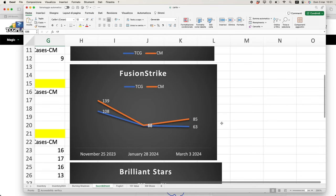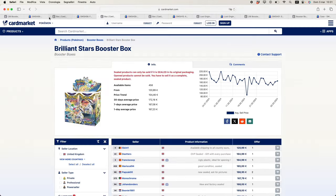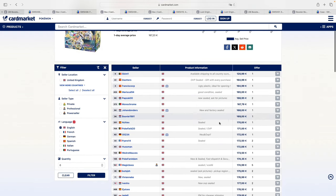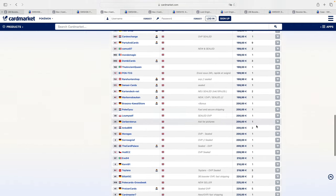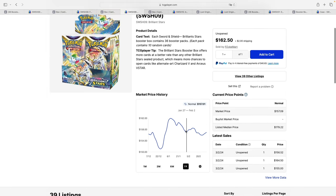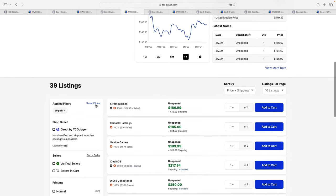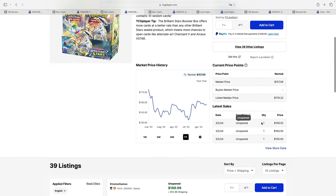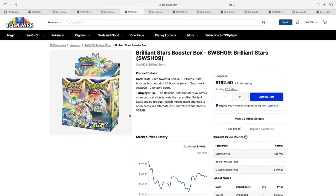Moving on to Brilliant Stars. There's one seller with suspiciously cheap listings and zero references directing to their shop — not going to comment on that. Excluding that seller, the lowest listed is €164, and I'd say €165–€170 is where you can get a mint copy, with €170 being more reliable than €165. On TCG Player, Brilliant Stars is selling for around $165, regularly, and these prices do not include shipping.